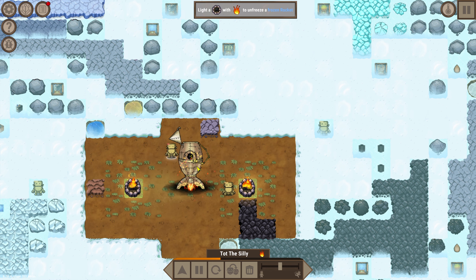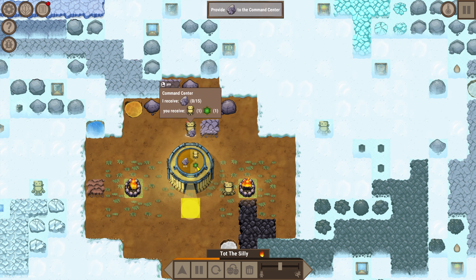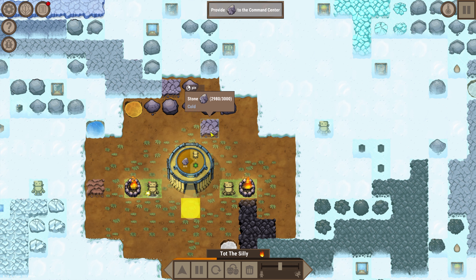Oh my god - provide rocks to the command center: 15 rocks. Okay, hang on - how do I... we've got to give this guy fuel. There you go. Now how do we do this? We want to find and pick up a rock. I think we can hold two items right - find and pick up another rock and then drop to...